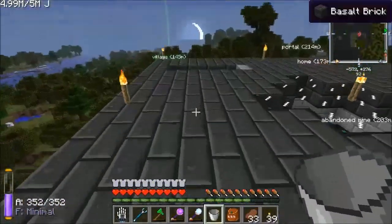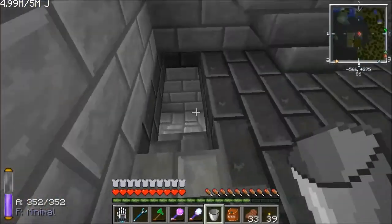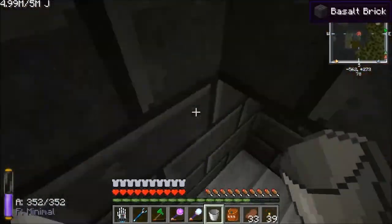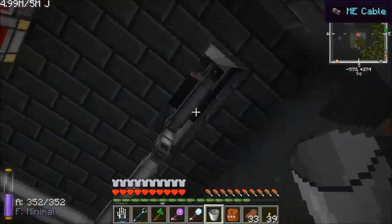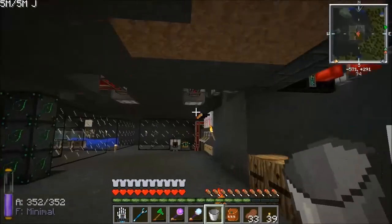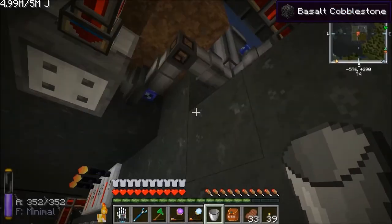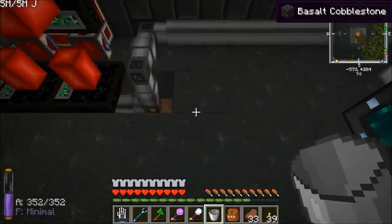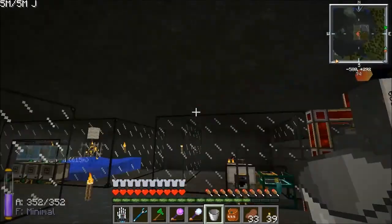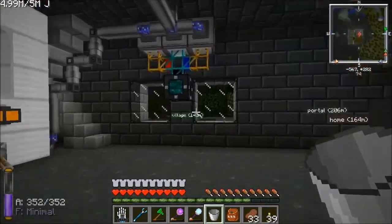What else have I done? I moved the pipes around a little bit, and I've attached this tree farm to the AE network as well. Currently it's got nothing in it — at some point I'm going to start feeding oak to this. I can start connecting all the MFR stuff at some point, and I can also connect the spawners and get that stuff put into the network. But I haven't done that yet. Onto the bee stuff.